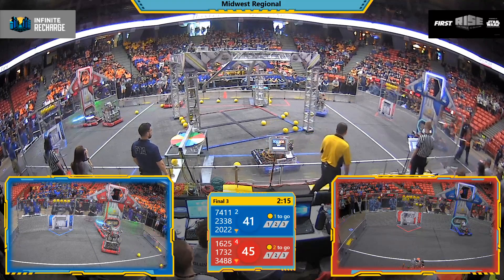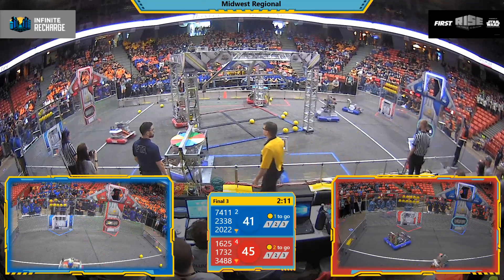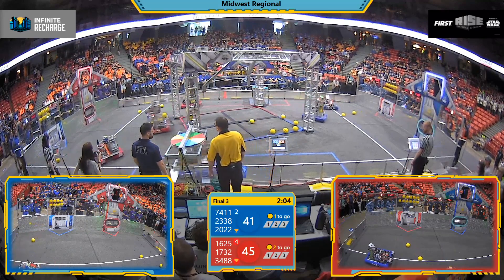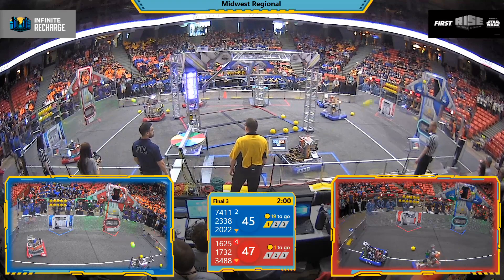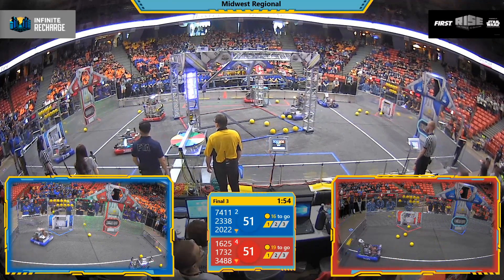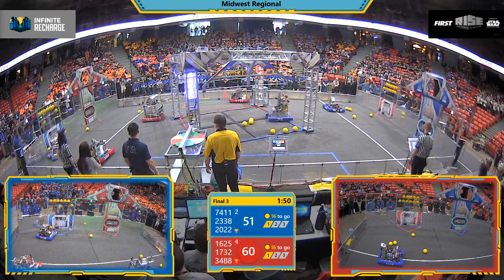But not to be outdone is Blue — Cross-threaded and Gear it Forward firing off their preloaded power cells, with Titan Robotics dumping them into the bottom port. Red Alliance in the lead 45-41 with two minutes remaining. Both Blue and Red are activating Stage 1 by scoring their first 9 power cells, and the Blue Alliance making a further dent with 4 more.